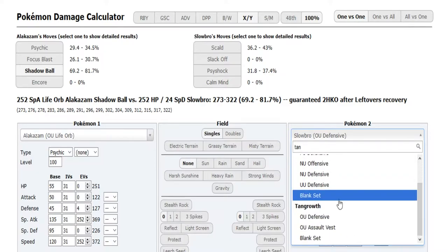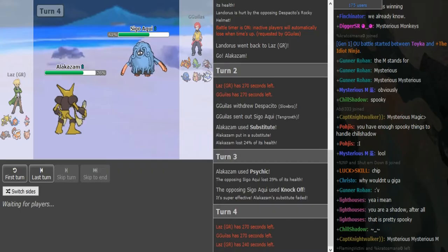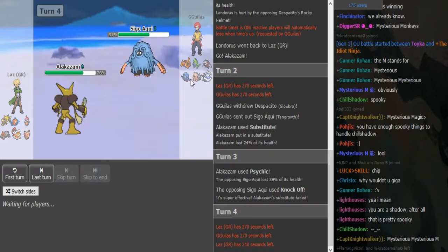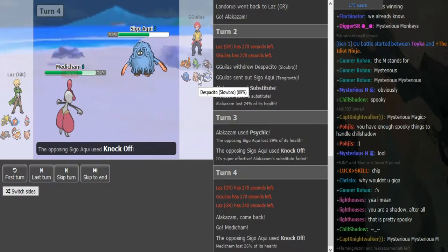Life Orb Psychic does 35 to 41 to AV Tangrowth so I assume it's AV Tangrowth — exactly. He's either gonna go into Clefable or Medicham here. Heatran is another option but he can potentially go for Quick Attack so I wouldn't go Heatran. Medicham obviously threatens this out with High Jump Kick but there's a Slowbro in the back so he would either have to go for Thunder Punch or double out on the Slowbro. I would probably go into Clefable, but he goes into Medicham.